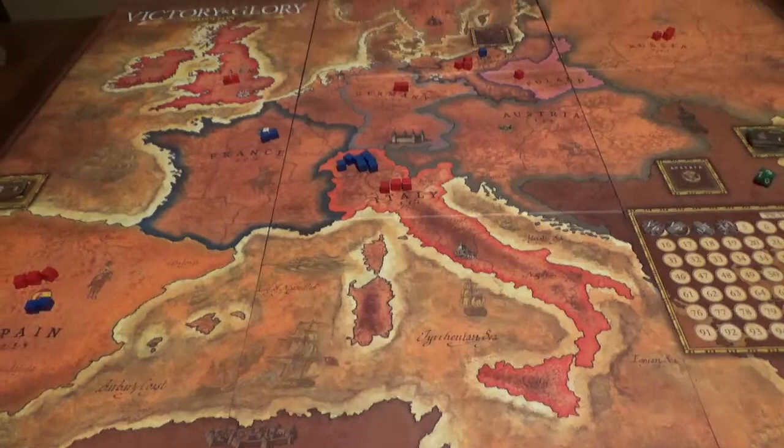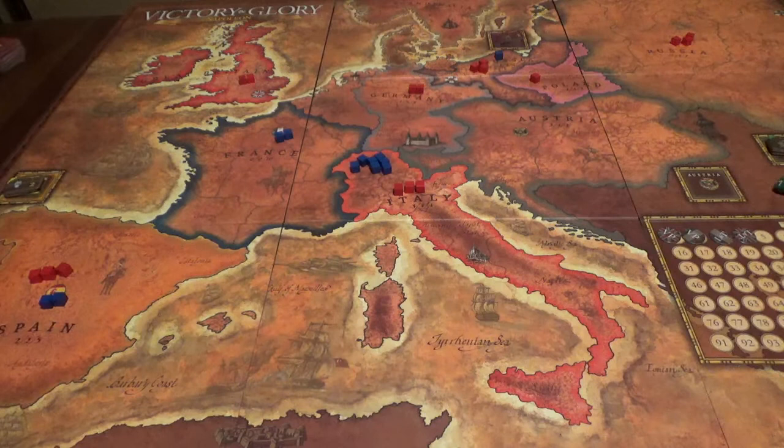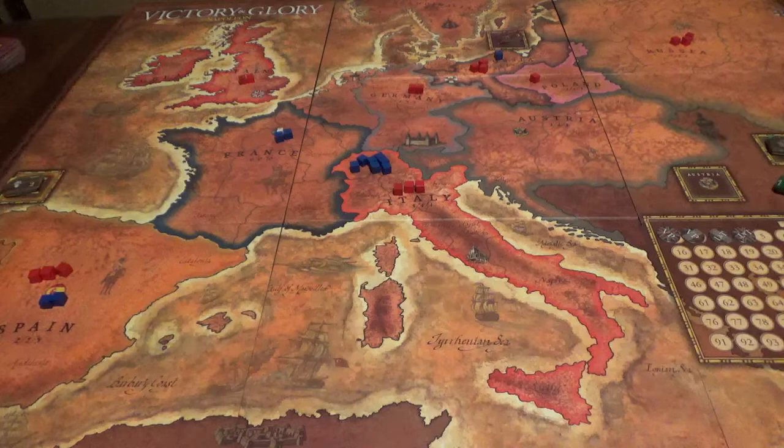The British deck is all prepared, and now we'll do the Emperor the same way, although the Emperor has one less card. I always deal the British first. The idea behind my solo method is basically to try and make sure that the new cards get into the mix right off the bat, since they haven't been played yet. Now, the French have two victory points, so they will actually get to go first.